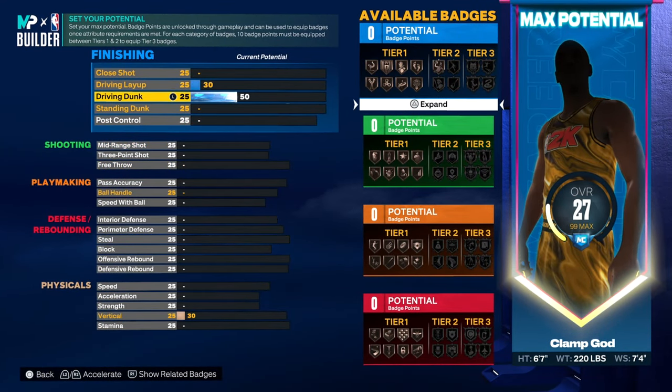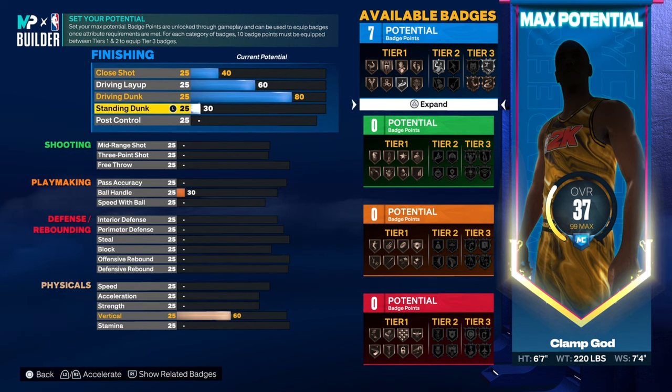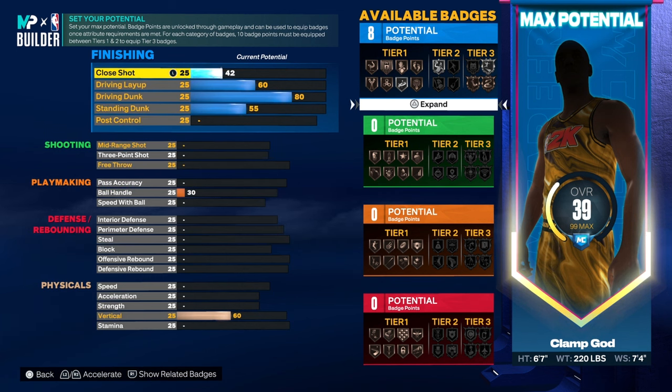First thing, driving layup is going to be an 80, so you get the quick drops so you don't get blocked. Because we're not going to have a lot of finishing on this build. We're going to have a 55 standing dunk, a 60 layup, a 58 close shot. We're not going to be taking laps anyway. The only time we dunking is on fast breaks.